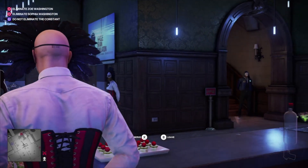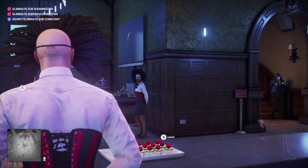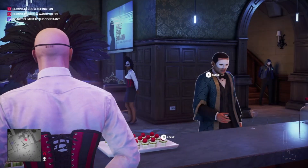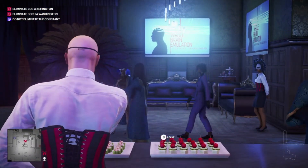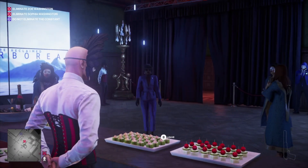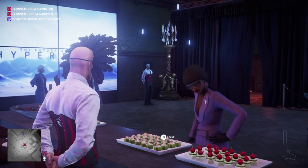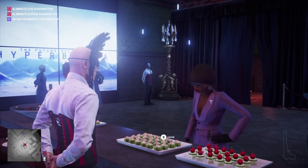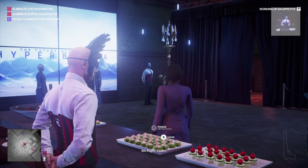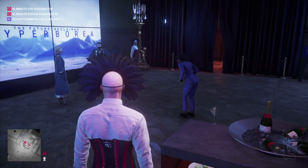After about a minute she will wander down the stairs to our right. We need to hover over her and press X to serve her the food — make sure you don't hit the wrong person. We'll serve the poisoned food to her and she is going to eat it. Working Up an Appetite challenge complete — we can call it there.